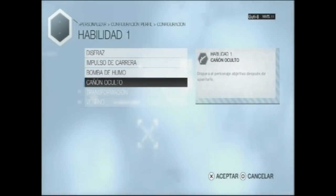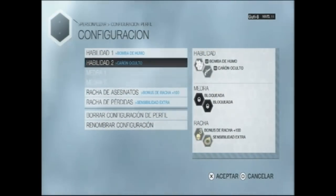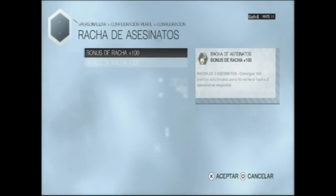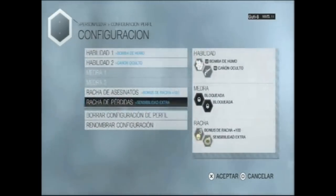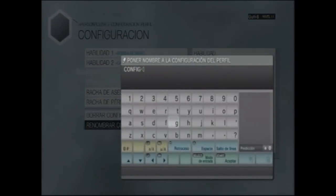Bomba de humo, cañón oculto y abajo tenemos transformación y veneno que aún no tengo desbloqueado. Racha de asesinato, racha de 100 o de 200. Racha de pérdida mejora un poco el radar. Y podemos renombrar nuestras habilidades.